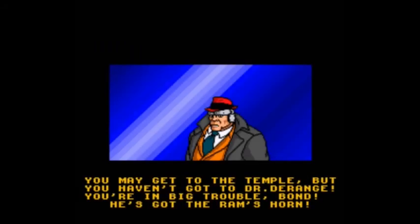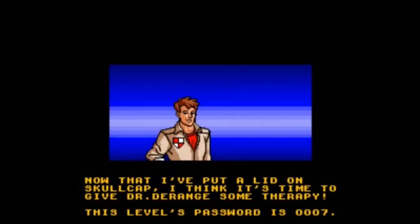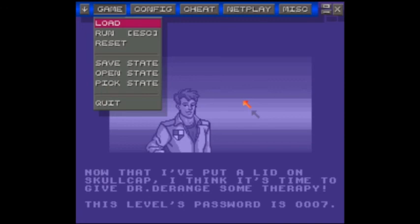You may have gotten to the temple, but you haven't gotten to Dr. Durant. You're in big trouble, Bond — he's got the ram's horn. Oh no, that's bad news. Now that I've put a lid on Skullcap, I think it's time to give Dr. Durant some therapy. This level's password is 0007. Hmm, ironic. But next time on Let's Play James Bond Jr., we'll continue on to stop Dr. Durant. This is FarWizard23 — take care and bye-bye for now, everybody.